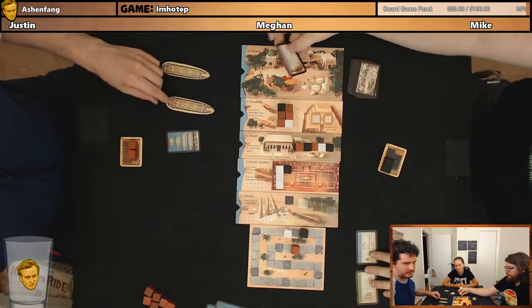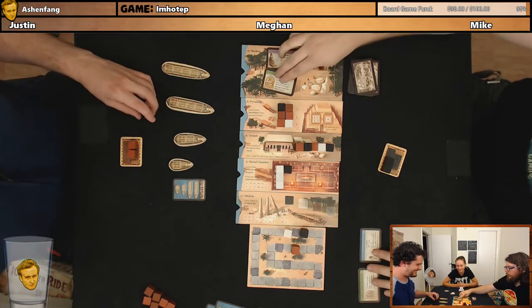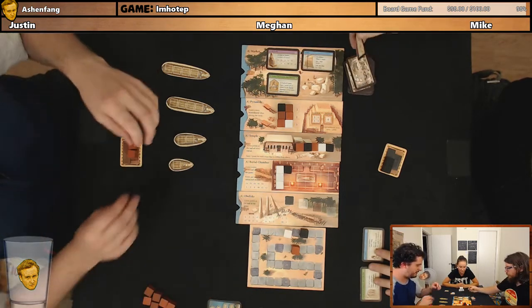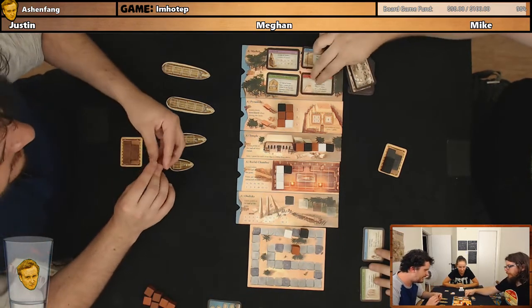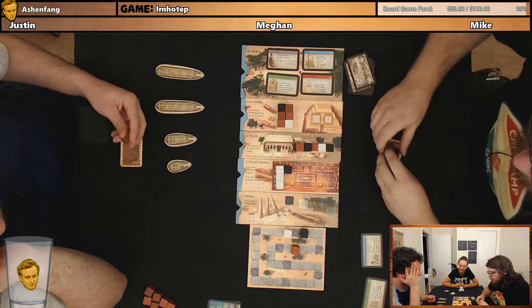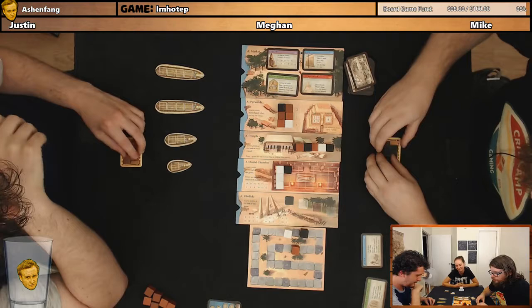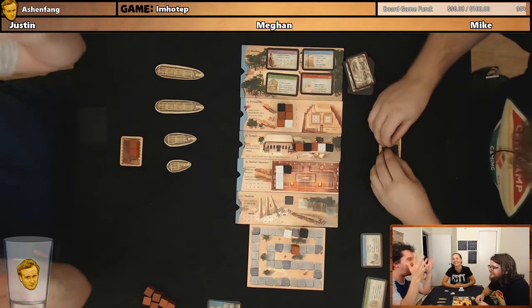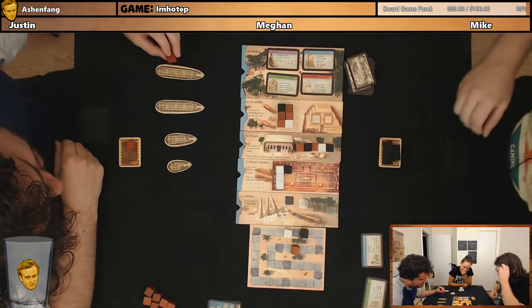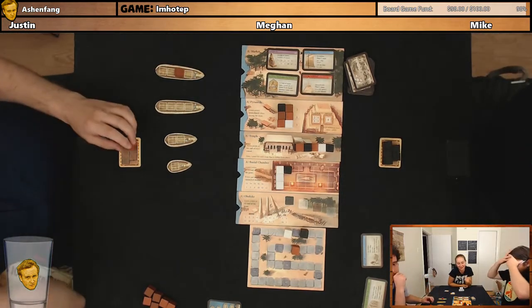This is an exciting round, Mike. Do you want to read those out? Statue, burial chamber decorations, sail, and paved path. Mike, we're in a bit of a pickle. But here's what's going to happen: you take three, I take three, she takes three. It's golden, it's your turn again. She's going to place! I'm going to take three, definitely. I'm going to place.